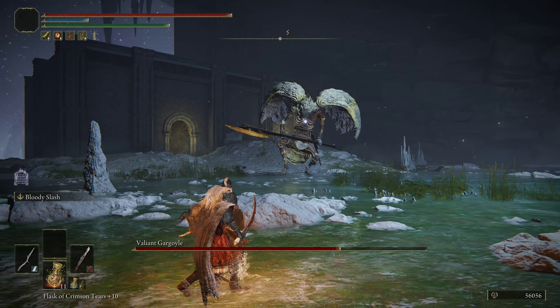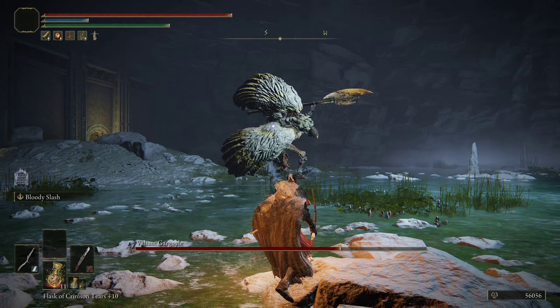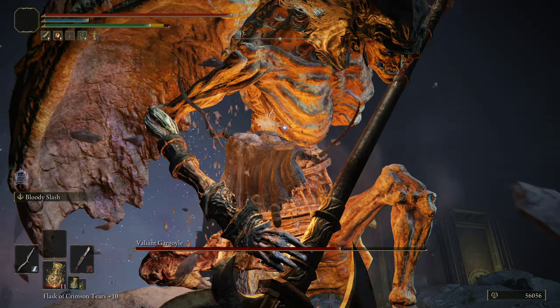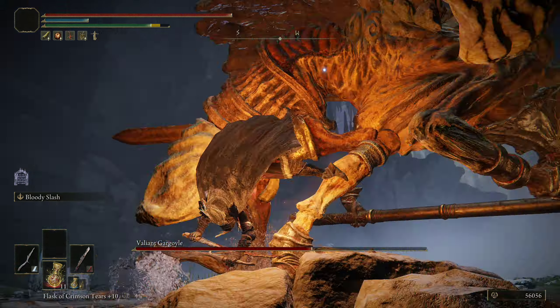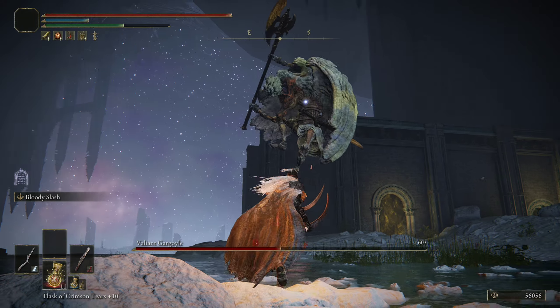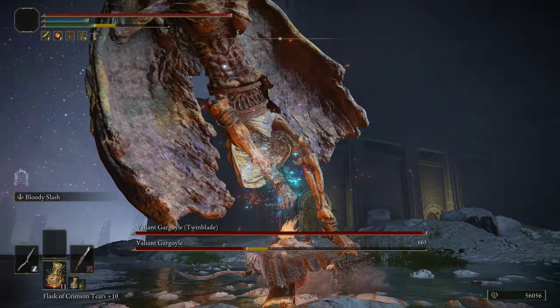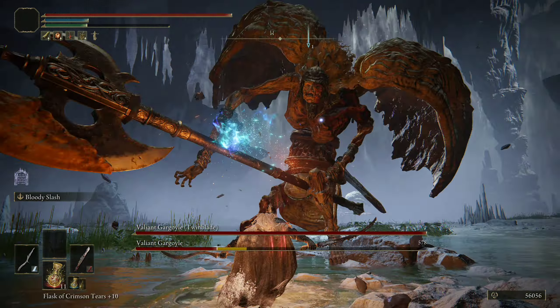Once this gargoyle hits 50%, the other one will jump in and charge at you. And from there, it's a balance. I would say that the main thing you want to do is focus on the first gargoyle — just keep whittling it down as much as you can. The other gargoyle is now on the way, here it comes. Roll these attacks. Just keep hitting as much as possible.